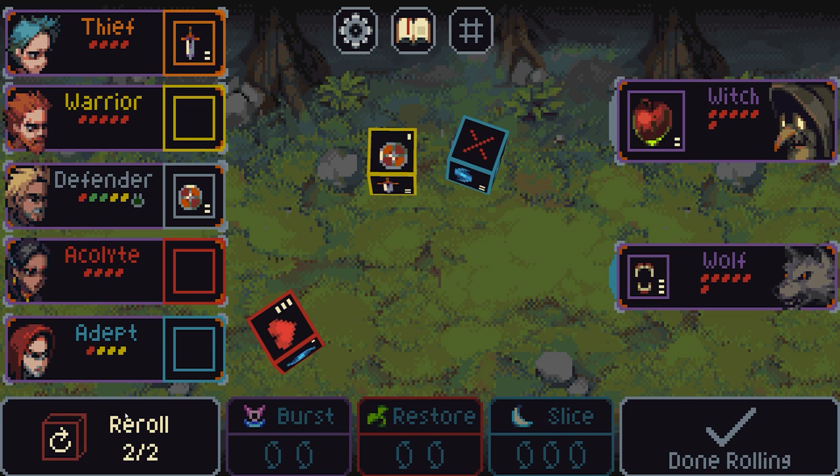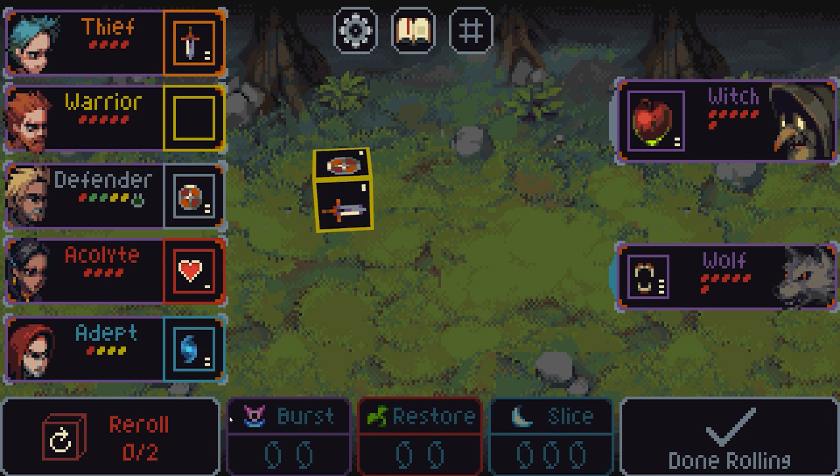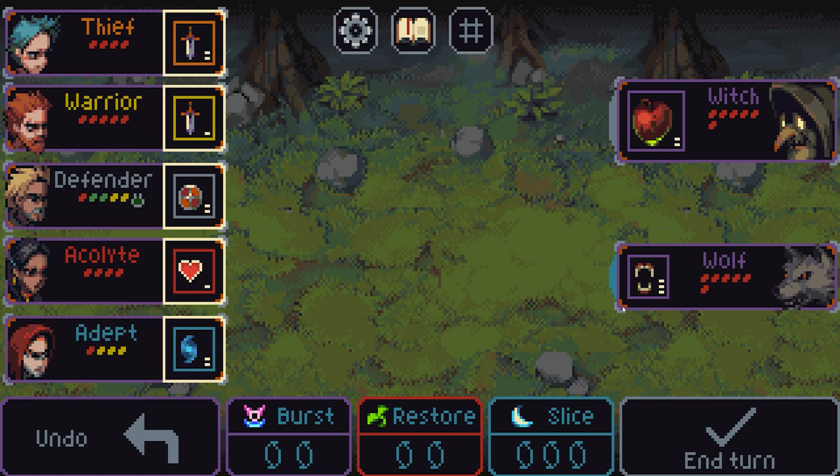I'm going to lock in the defender and re-roll the rest of these dice. You have two re-rolls to start with; you can get more re-rolls as you progress with different equipment and heroes. We have a shield 1, a mana 2 — mana is used to cast — and I'm going to pick mana 2. We've also got this heart 1 which increases our max HP. The shield 1 is fairly poor so I'm going to re-roll that finally. Once we're out of re-rolls, it just puts the remaining dice into the characters.